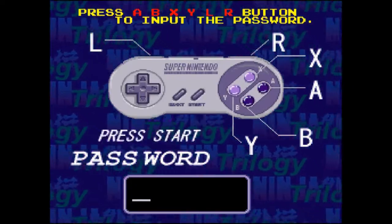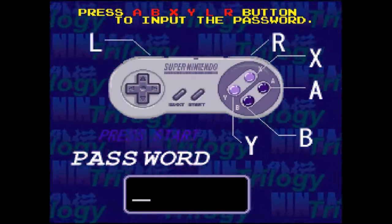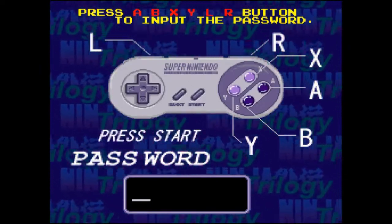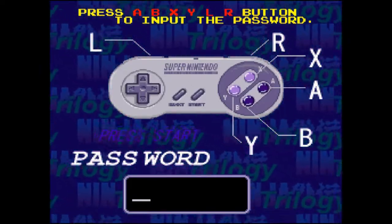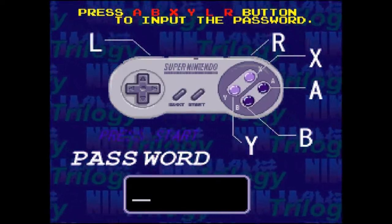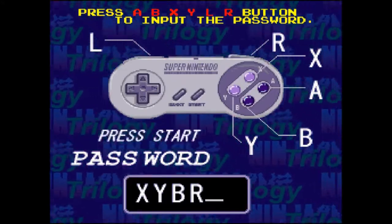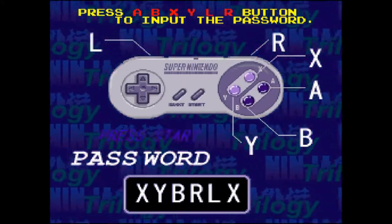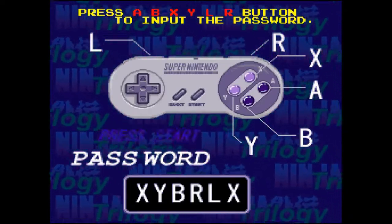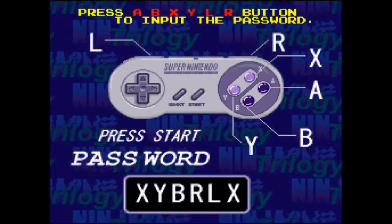There's a password feature in this game, so it'll take you to where you were. So in order to get to Act 3 or Stage 3, the password is X, Y, B, R, L, and X. So in order to get to Stage 3 in Ninja Gaiden, that's the password you put.